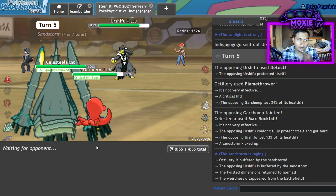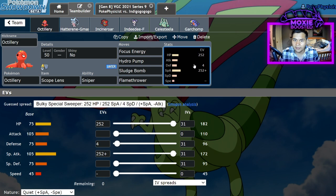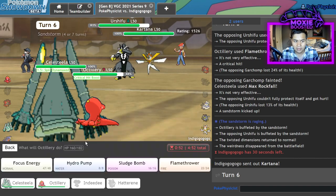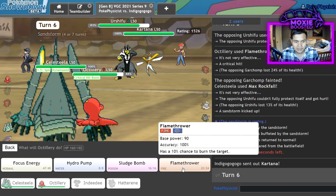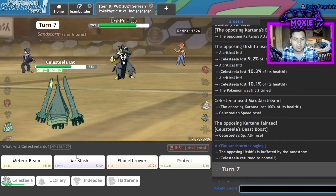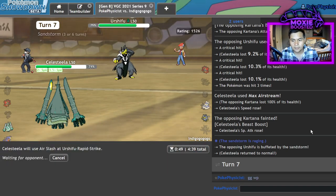I wanted to run crit Water Spout, but it didn't seem worth it — Water Spout's strong and all, but I'd have to Dynamax to get anything out of it if I lost any HP. There's Kartana — let me just Airstream you. We might as well just Flamethrower you, you're not living. There's the Leaf Blade. Good game, GG. I just have to not miss.